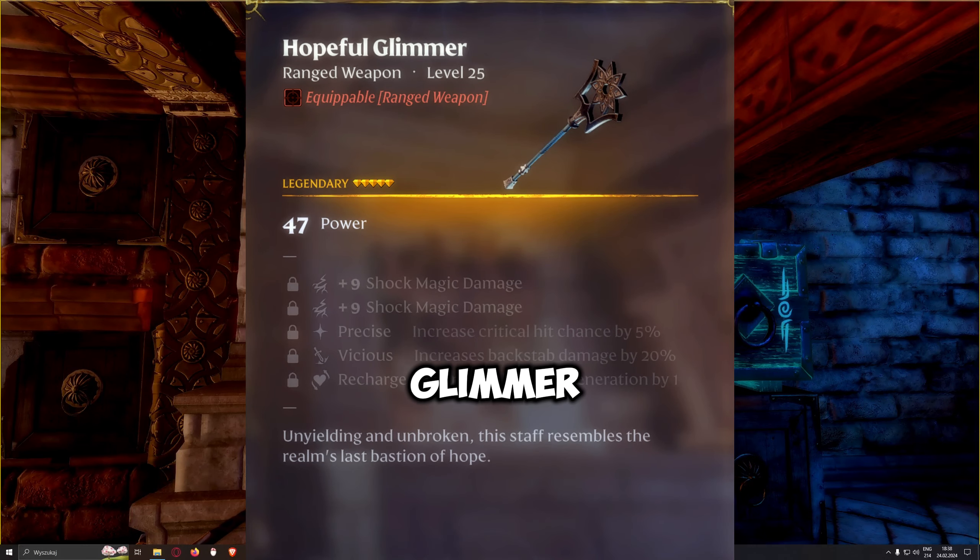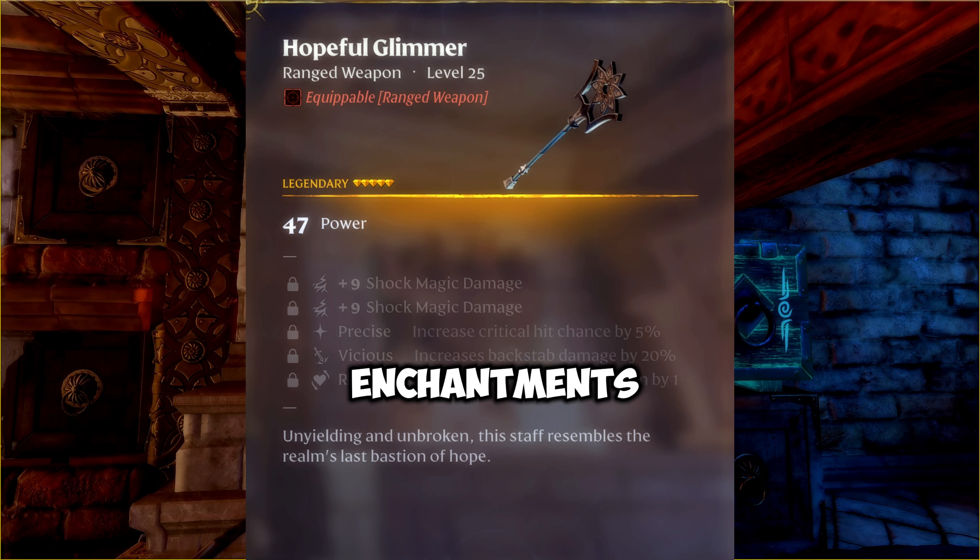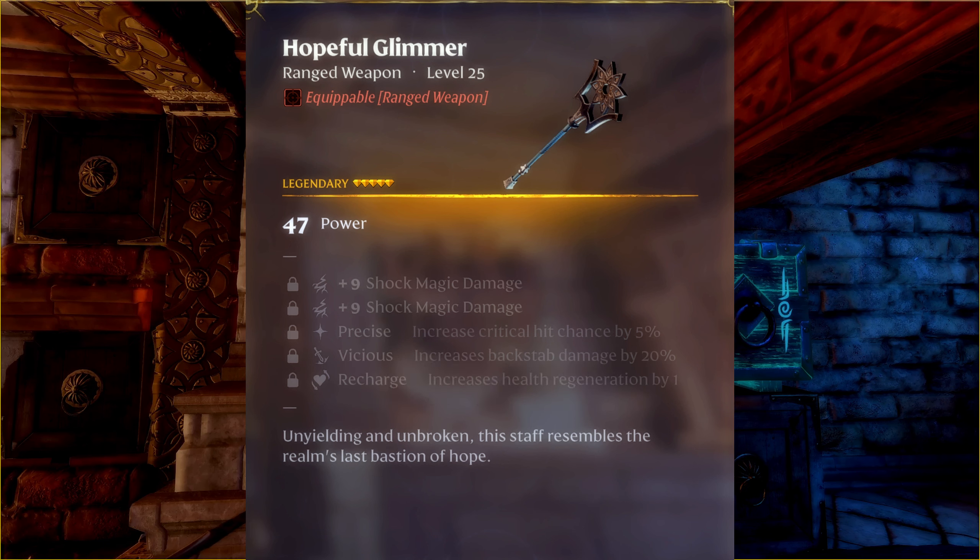Hopeful Glimmer. This wand is a mix of useless enchantments: a non-working backstab boost, a mana boost — wands don't use mana — and HP regeneration, where mages already regen HP from skills.